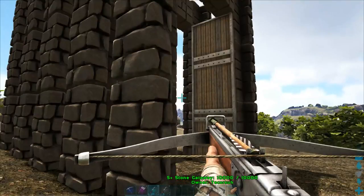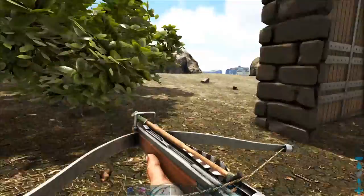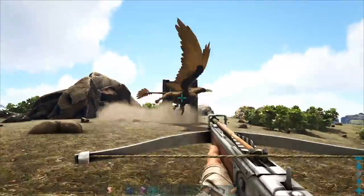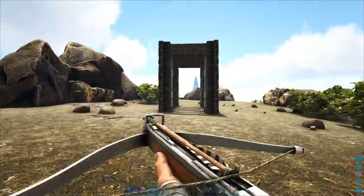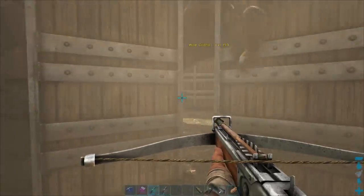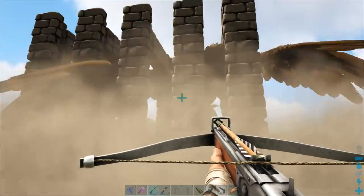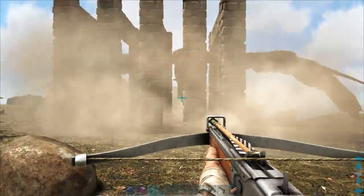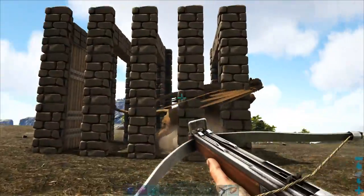You could build a trap out of stone dinosaur gateways. Get around 5 spaced about like this, with a door on the first and last gateway. Get the griffin's attention and draw it into the trap and shut the door behind you. If you have someone else to help you, they can shut the first door. Otherwise, you'll either have to run back and shut it yourself, or use a pen pad to shut it. Once trapped, you'll be able to easily knock the griffin out.